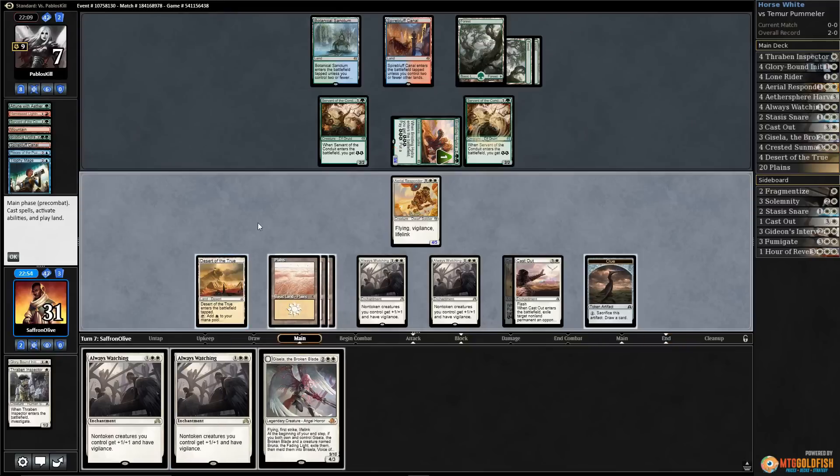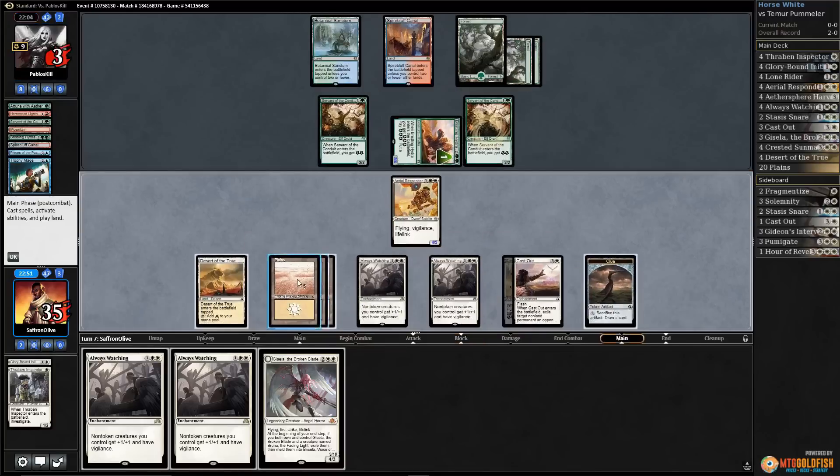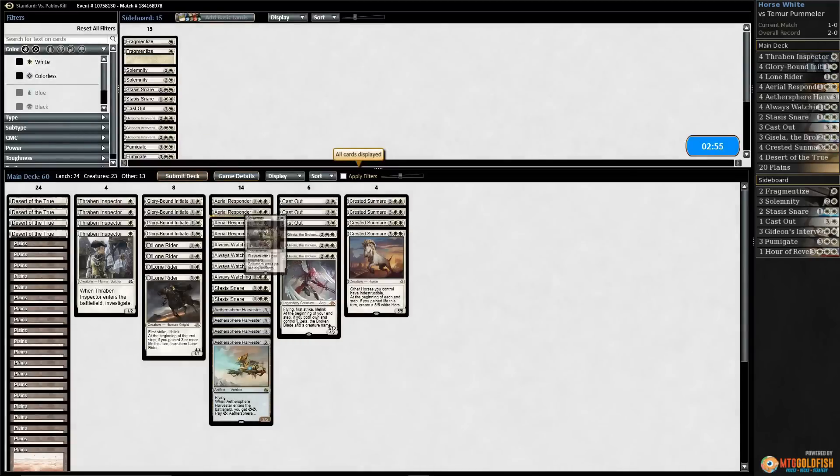Always Watching again — we'll get in with Aerial Responder, put our opponent down to 3. Opponent passes the turn and has to deal with both of our threats. Glory Bringer doesn't do it, and our opponent scoops. Can't beat lifelink!